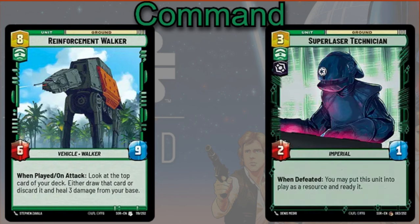You can play the Reinforcement Walker — six cost, nine. When played and on attack, look at the top card of your deck, then either draw that card or discard it and heal three damage from your base.